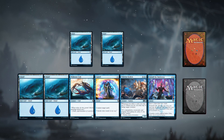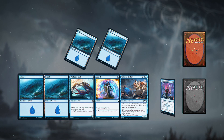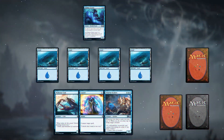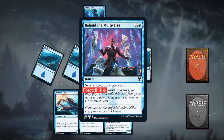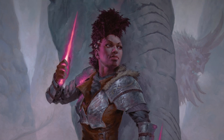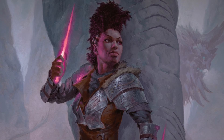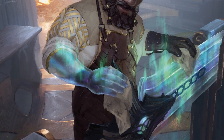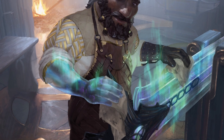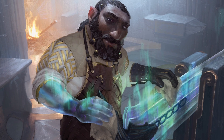Anytime during your turn, you can pay two and exile a card with Fortell from your hand, face down. Then, on a future turn, you can cast the spell from exile by paying its Fortell cost rather than its mana cost. Fortelling a card might get you some mana savings or let you spread the cost across turns. There are certain to be other rewards for Fortelling cards.